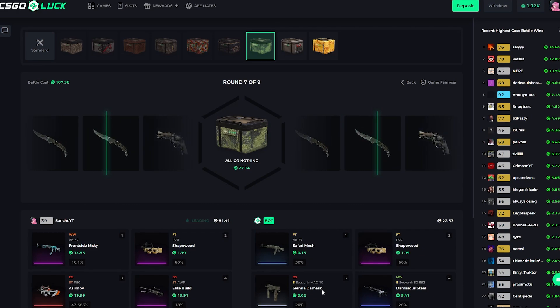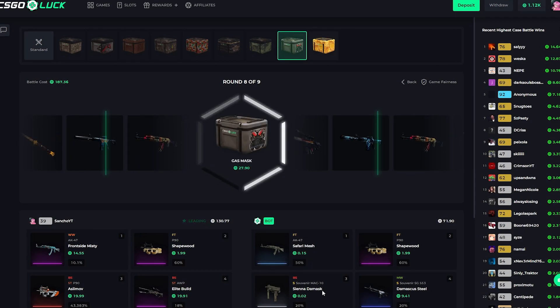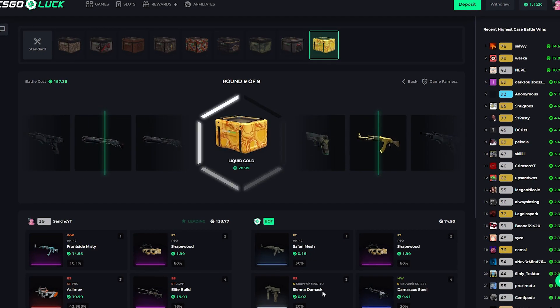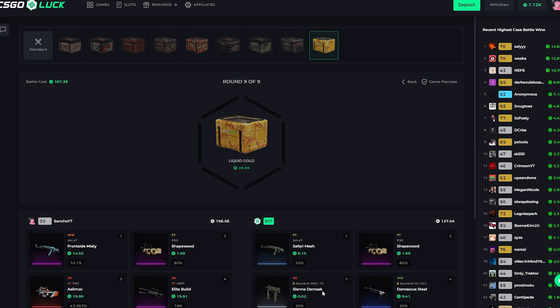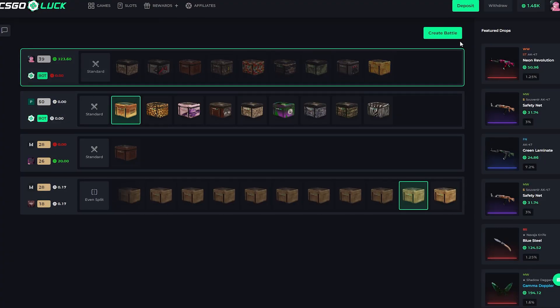All or nothing on the last case — it's either a knife or nothing. We both got knives, only 49 each though. We both got done on the gas mask case. We're only gonna win like 20 bucks... but then that last AK really helps! In total we get 320, so we make about 120 profit. Better than nothing. Let's find more battles and create another one.